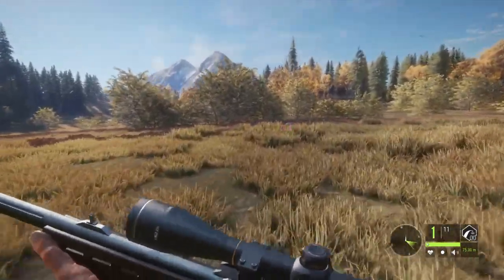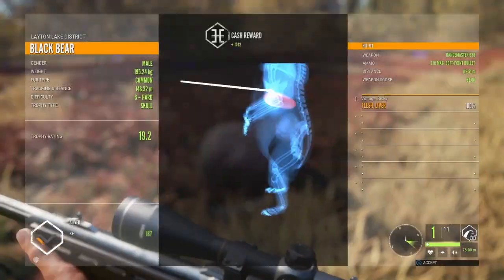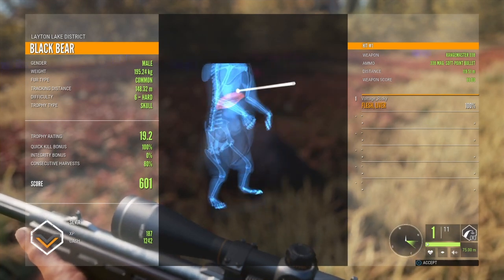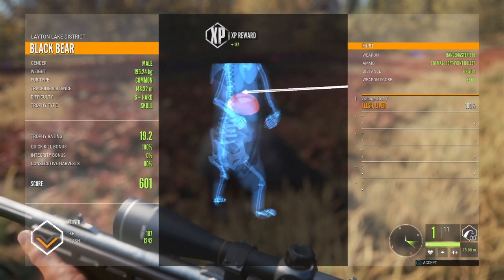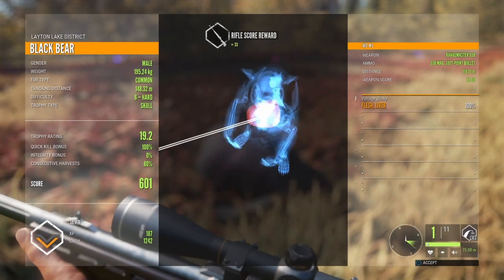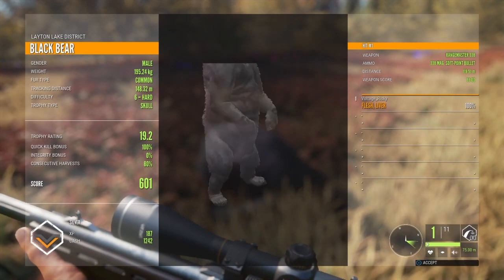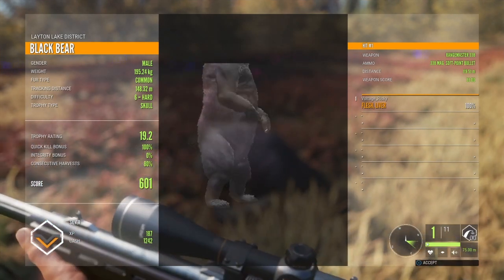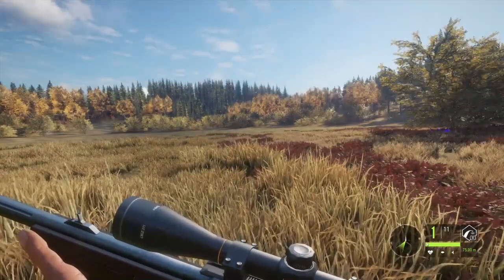So we got Whitetail Rabbit out of the way, and now we're going to claim this bear. There's a silver bear — got it right in the liver. A pretty good liver shot dropped the bear. Integrity bonus wasn't at that in consecutive harvest. It probably could have been a gold or a diamond, maybe? I think they go up to like 9 hard on these, so it probably could have been a gold. But overall, pretty nice bear. We just had a coyote call over here, so let's try and call him in.